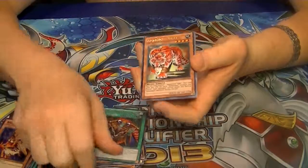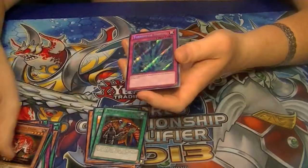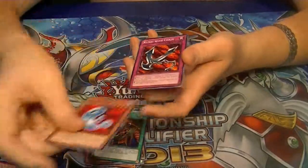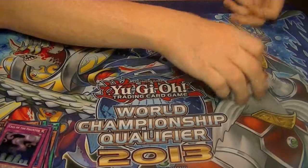Rare Deal with Dark Ruler, Ultra Amazonas Tiger, Secret Torrential Tribute, Super Call of the Haunted — and that does it for this one.